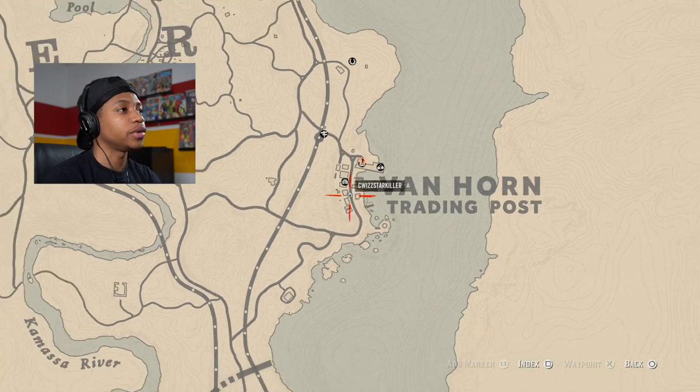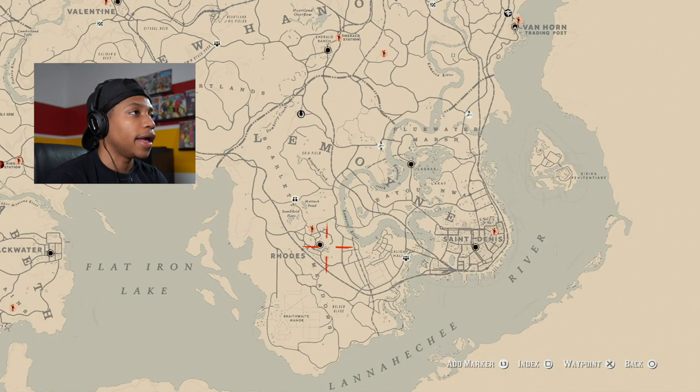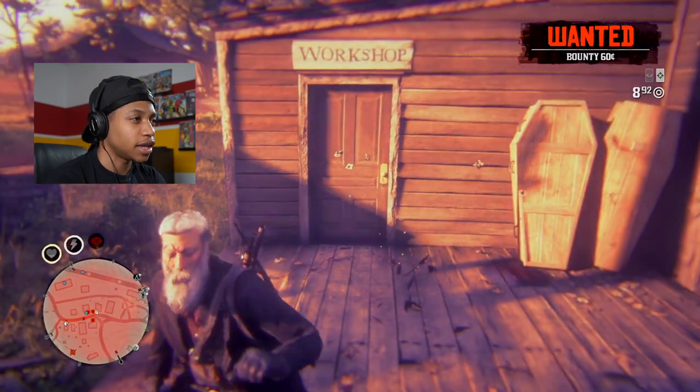What you're going to want to do is come to Rhodes, and once you come to Rhodes, you want to come to this workshop and stand in front of this door.